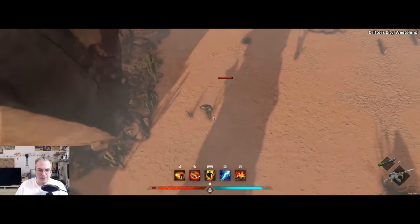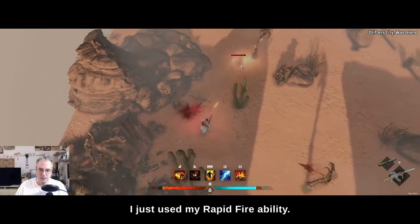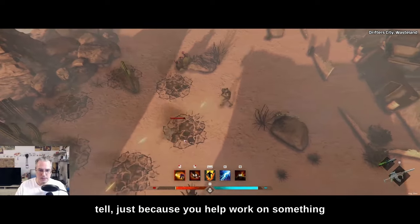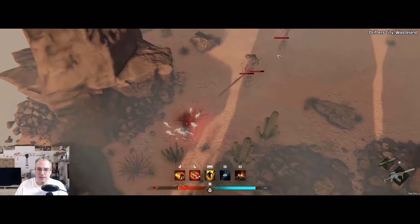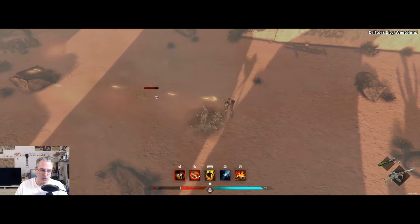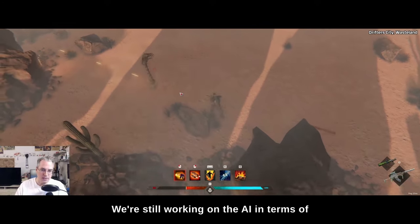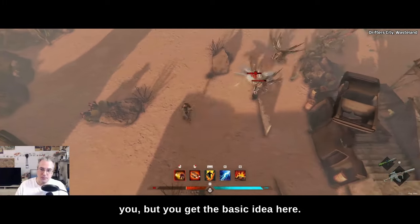I'm going to run this way. Now we've got two problems. Now we're getting surrounded, so we're in trouble. I've missed with my Q. As you can tell, just because you help work on something doesn't mean you're good at it. The E — the electric shock — stuns him, which is great. You'll do a lot of kiting. We're still working on the AI in terms of how they react to things and when they attack you, but you get the basic idea here.